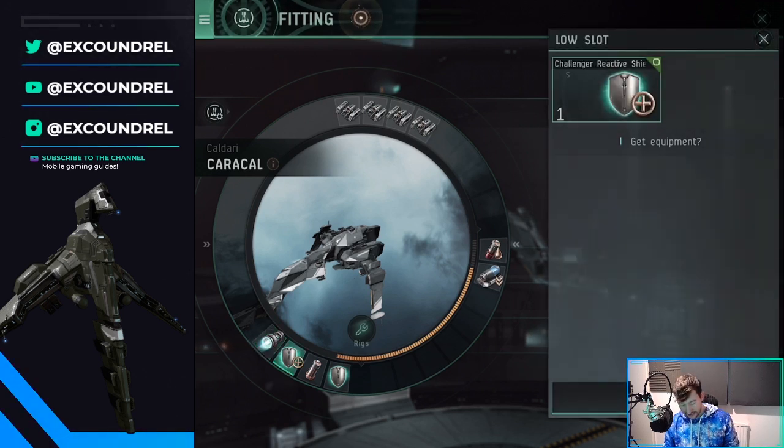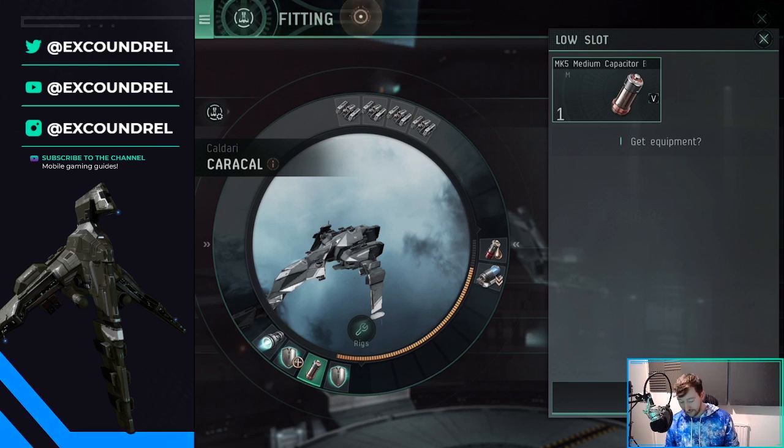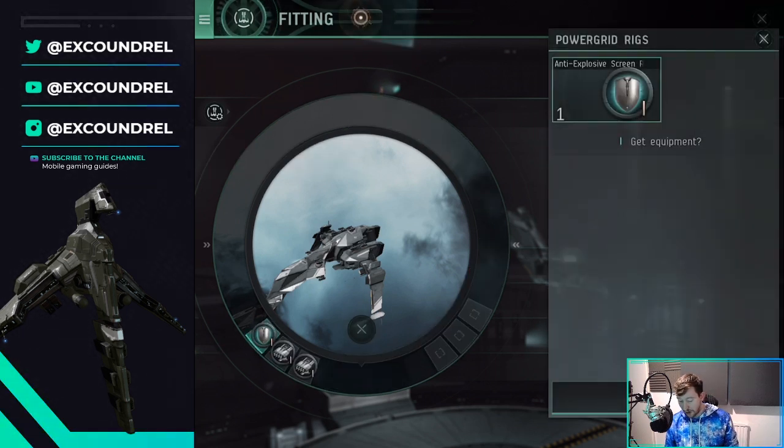I run a Challenger Reactive Shield, which is good for reducing incoming damage — and it's very likely you're only going to be taking damage from missiles, so it helps keep your shields healthy. I'm running a pretty good Shield Booster, which is always important in case you get within range or take more damage. I'm also running a Medium Capacitor, which will help if I need to burn my Shield Booster for a while to keep myself safe. I'm running an Anti-Explosive Screen because the only things hitting you at range should be missiles, so that helps you maintain shield integrity.